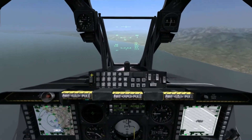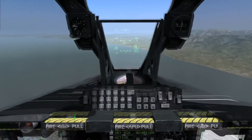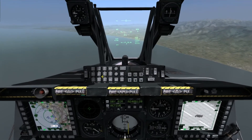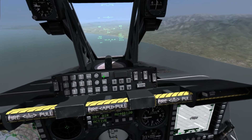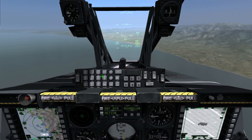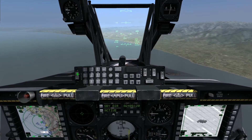Now we can cycle through the targets, and as you see they move on the HUD. However, our SPI is not on them at the moment. So in order to get our SPI on them, we need to hold TMS Aft Short. This is Left Control Down, and that will reset the SPI onto the target, so you see there's now a tail on it.